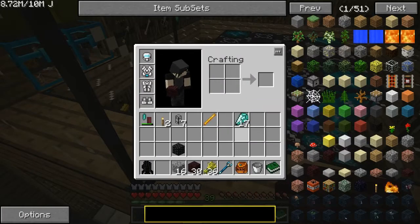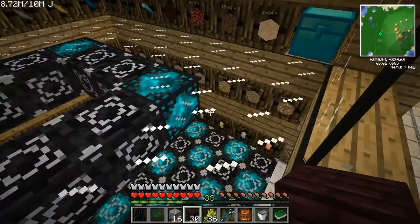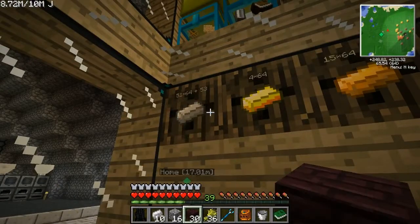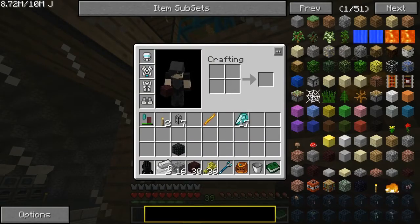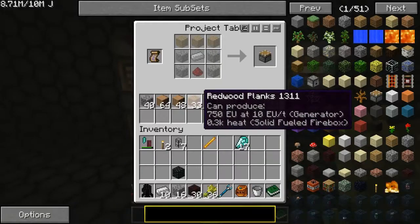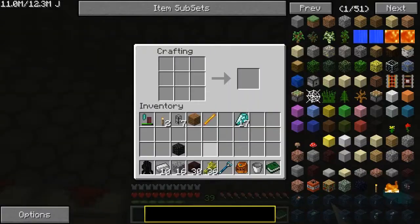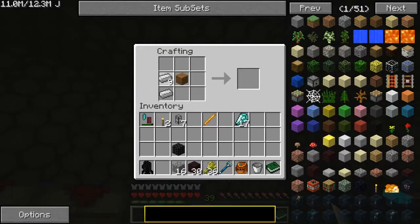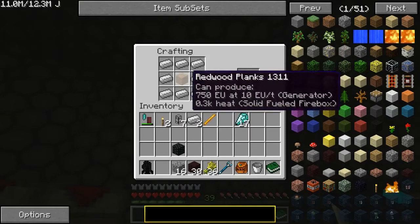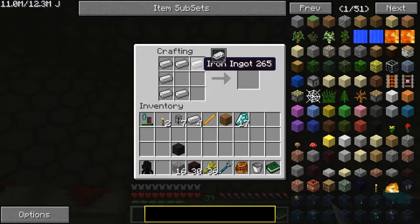I'm just going to go throw the wheat down on that thing just because. I forgot what I was doing there for a second. I need a piece of wood. You can actually make an iron chest directly — oh no, that's a normal-to-iron upgrade. I lied. Don't listen to me.